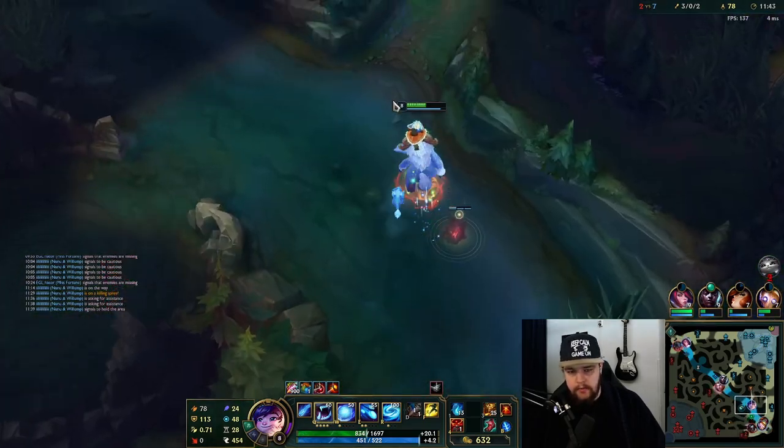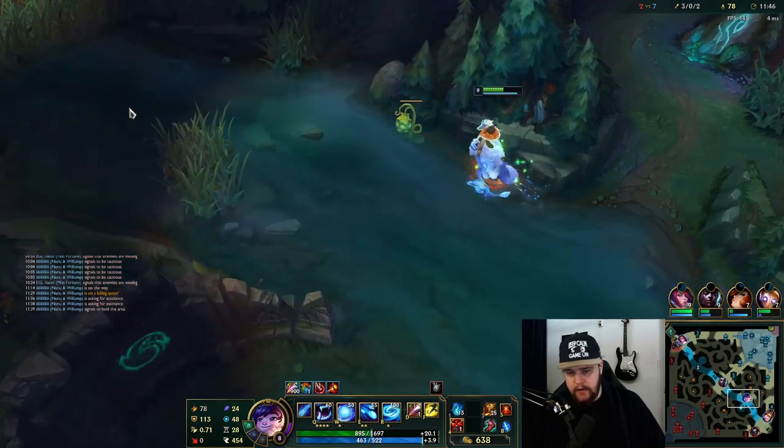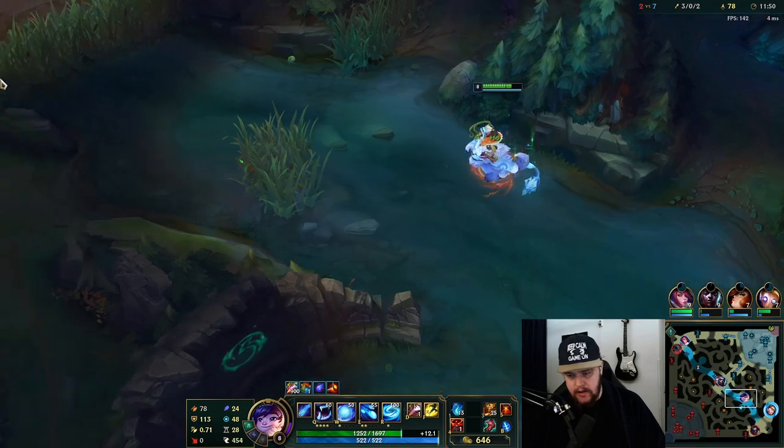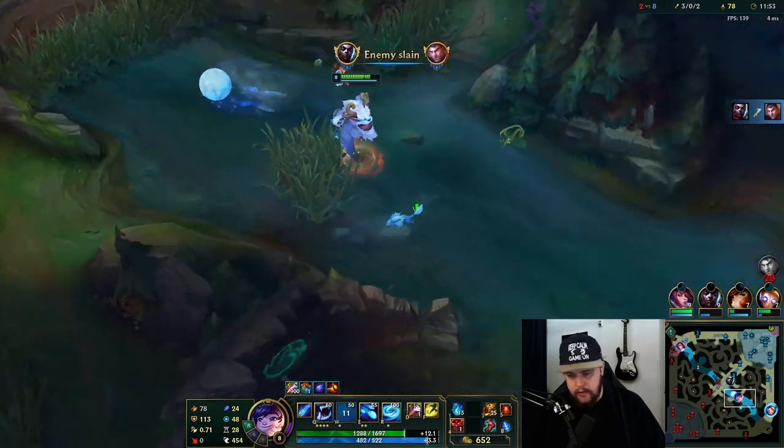I didn't really care about Miss Fortune - she could have just recalled. But Blitz had enough HP to potentially help me out, because if Kayne starts chasing me there's a chance he gets me. We see a fight on mid lane - never mind, we cancel this. I don't think he can contest me on dragon so we can just start it up.